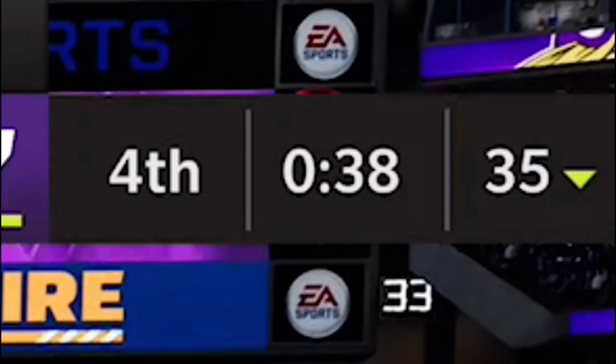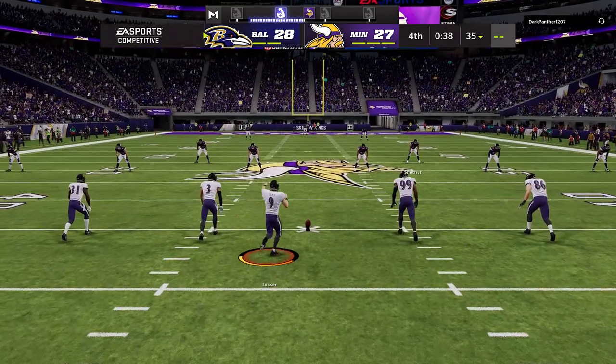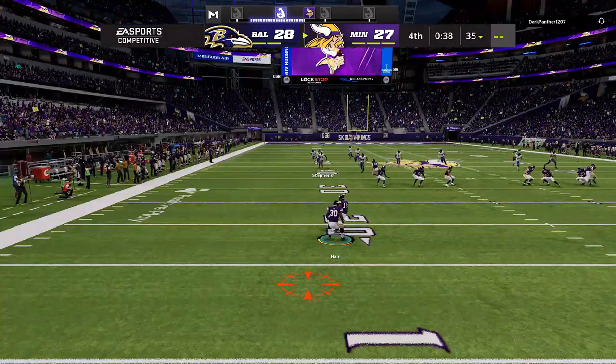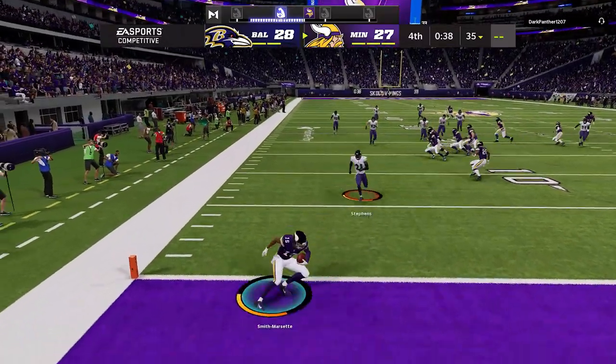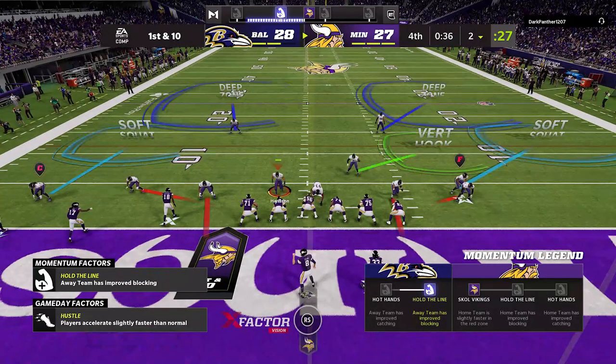On the kickoff with only about 30 seconds left, I do a sky kick to the fullback to kill clock. My opponent must be worried about time too — he tries to let it go hoping for a touchback without losing time, but it does not bounce into the end zone and he has to pick it up on the two-yard line. All he needs is a field goal, but I feel much better about stopping that now.